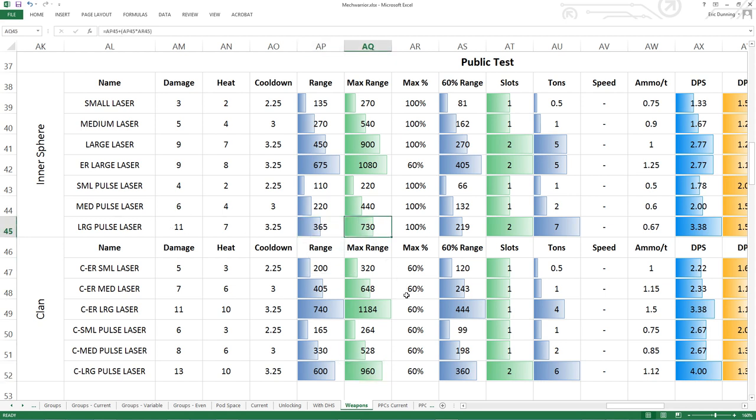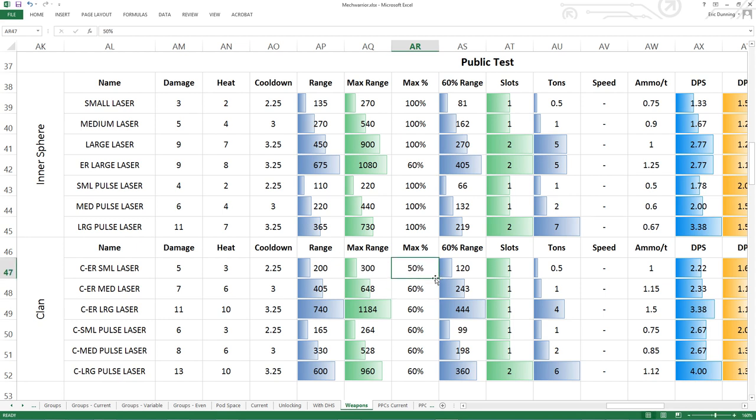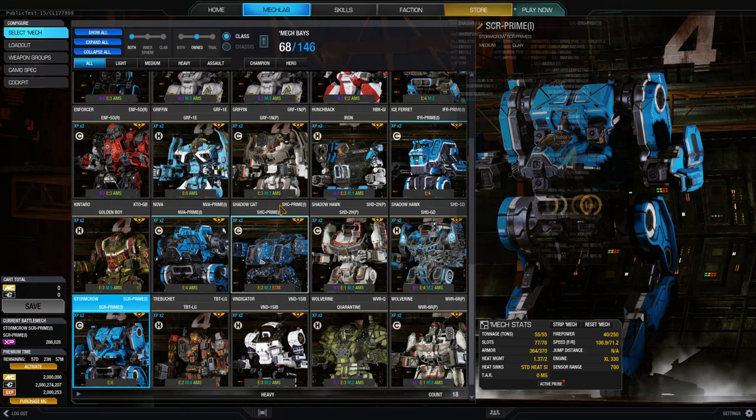In that sense it balances things out a little - Clan lasers can shoot further but once you go past that range you get diminishing returns much quicker, where IS lasers can shoot past standard range further and keep up damage at longer distance. I'm 100% in support of this change. I love that they did it with the IS ER large laser - if they hadn't I would have suggested it. You could even make this more aggressive, setting it to 50%, but this kind of change is really good.